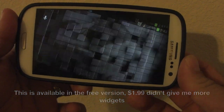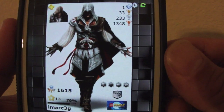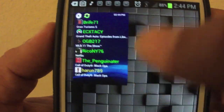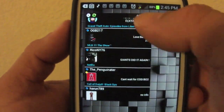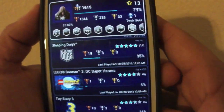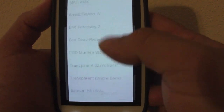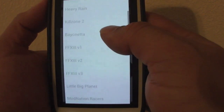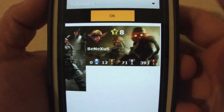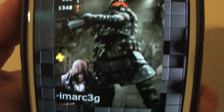Another cool feature is the widgets. There's a PSN card widget that works in landscape mode and looks beautiful. It comes in two sizes — one showing your card and one showing friends that are online. There's also a scrollable widget. The one I really like is customizable: you press it and there's a ton of themes based on different games. For example, selecting the Killzone template shows you portrait and landscape previews.